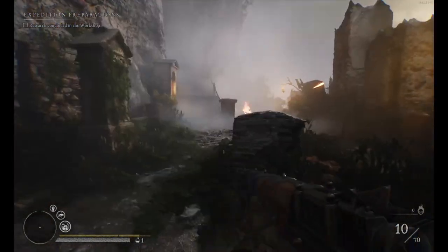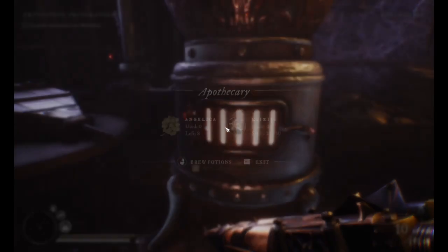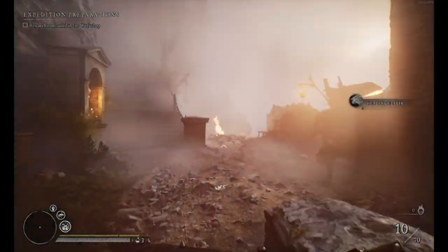Then straight across the portal is this — so this is to craft the potions. Healing potions, you can have a maximum of 30. You just find Angelica in the world, come here and do this. The maximum is 30 and that's it — you will use them in the world.